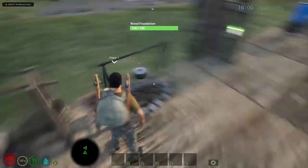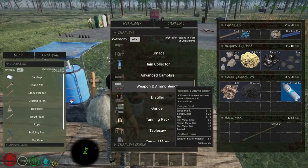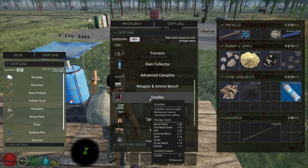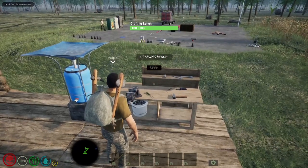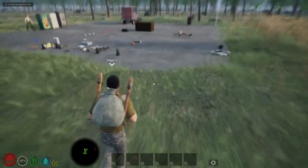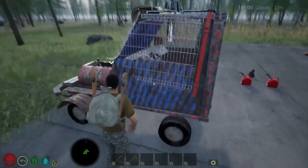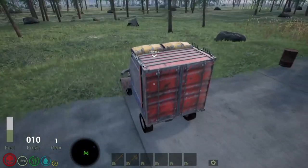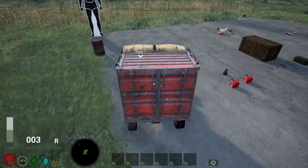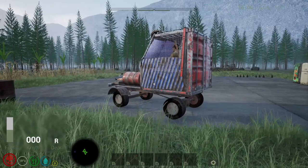Once you have food and drink items sorted, you can start crafting weapons and ammo, and making biofuel which replaces vehicle fuel. You can craft a vehicle, which I'll show now. Here is the crafted vehicle which you can drive.